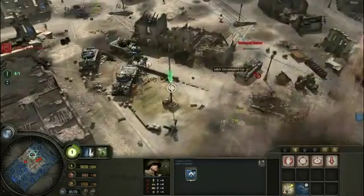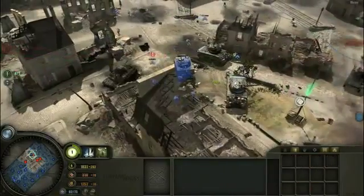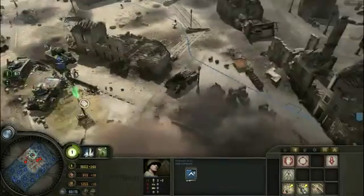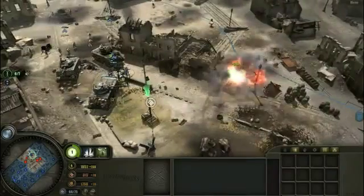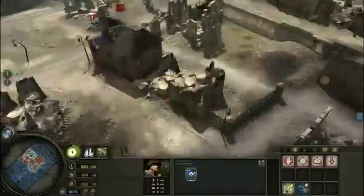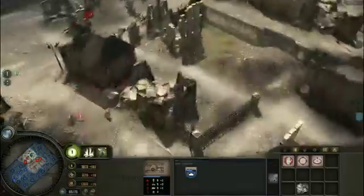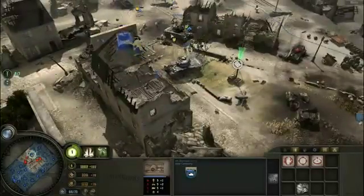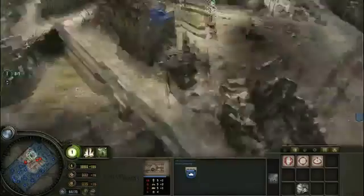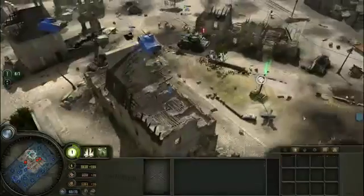Take out that Puma, come on. Push them back. God damn, that Puma won't die — that's a pretty tough machine. There we go. Let's go over here and flush out the last few MGs real quick. Be nice just to take them out. Let's have my two Shermans over here to deal with the Flak Panzer. And we'll leave a unit here to cap the last point once I want to.